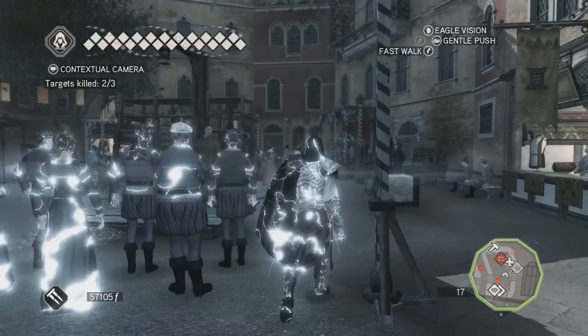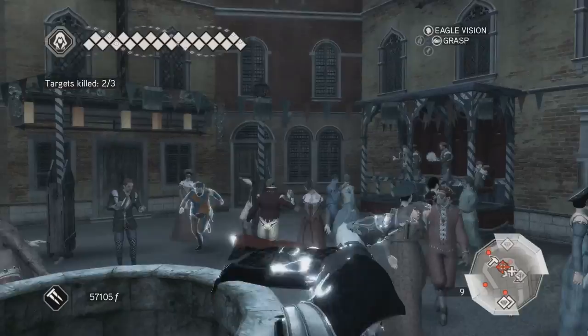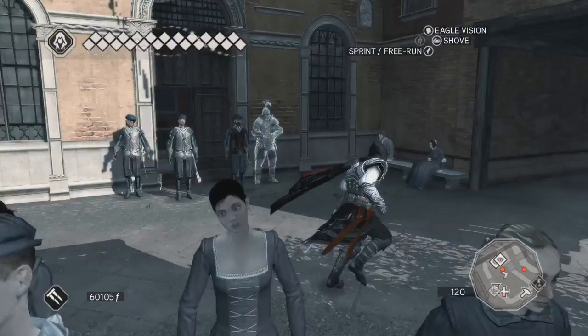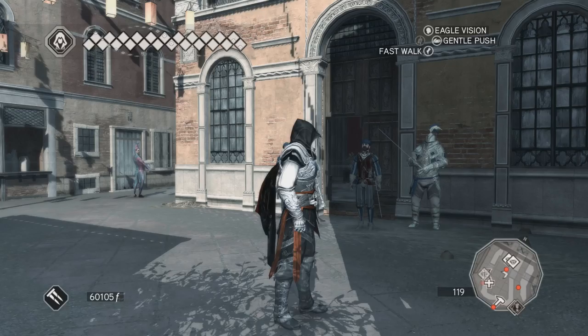I spot my third and final target. I try to be careful but he notices me and starts running — and then just disappears. But the contract completes: No Laughing Matter done, three Harlequins killed. There's treasure nearby I should probably pick up, but the episode is definitely long enough now. Tomorrow we will continue to immerse ourselves in Carnival and try to get that golden mask. As usual, thank you for watching and see you again next time.